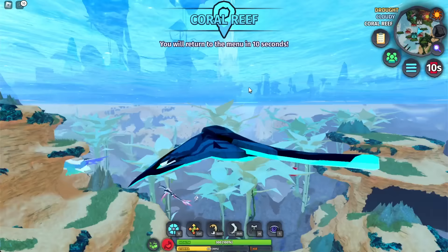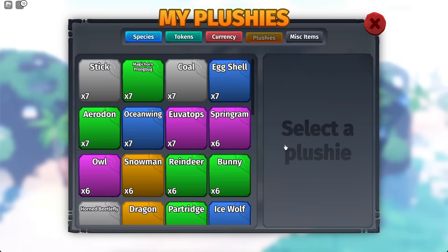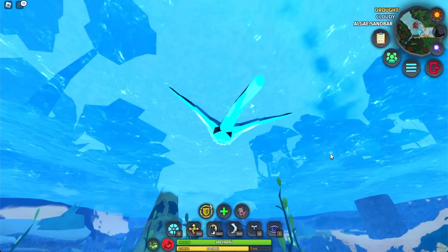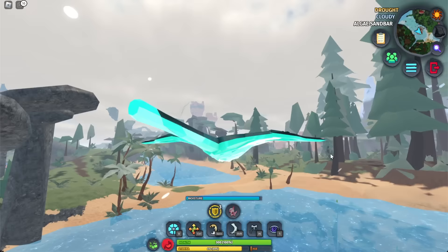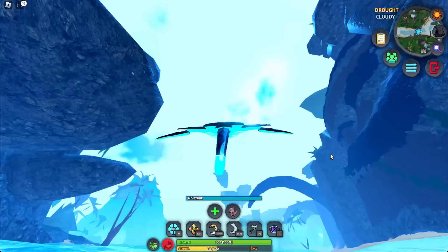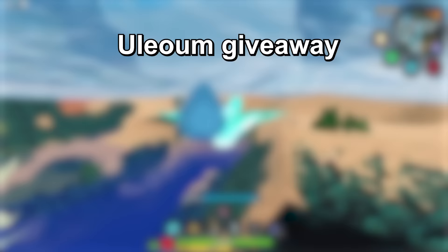You guys are going to love what I'm about to try. There's a plushy in the game called the Swan Plushy and it gives you Agile Swimmer, making you so much faster. Let's see how fast this is going to be. I feel like this might be the best creature for grinding underwater things — one of the best creatures in the game. I'm also giving one of them away: all you have to do is subscribe and leave your Roblox username in the comments.